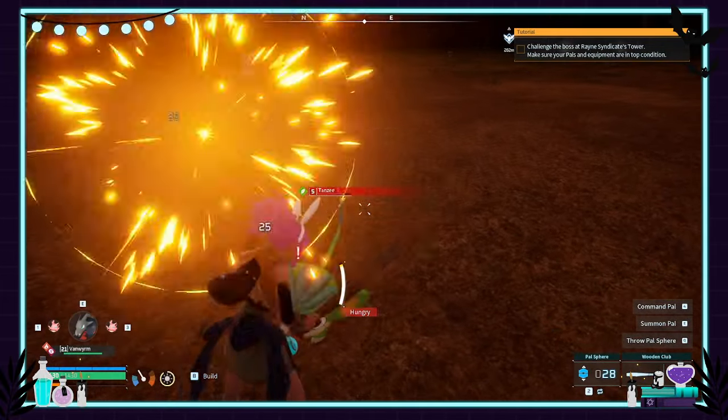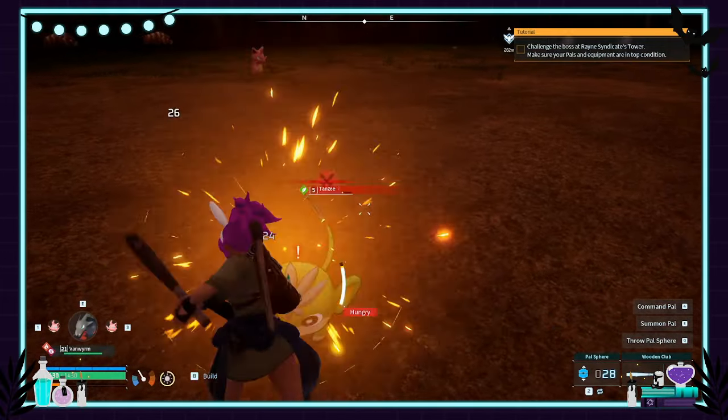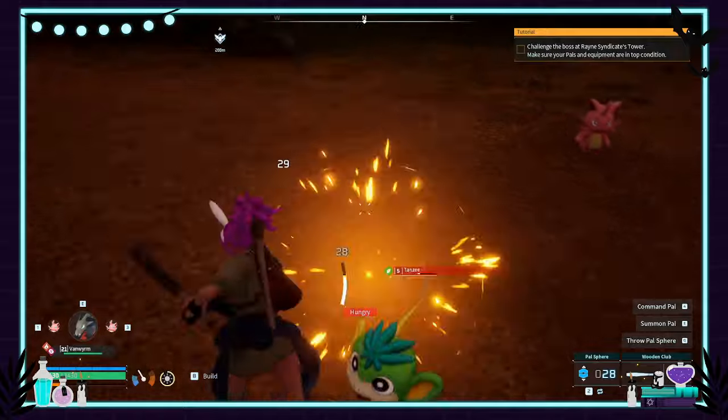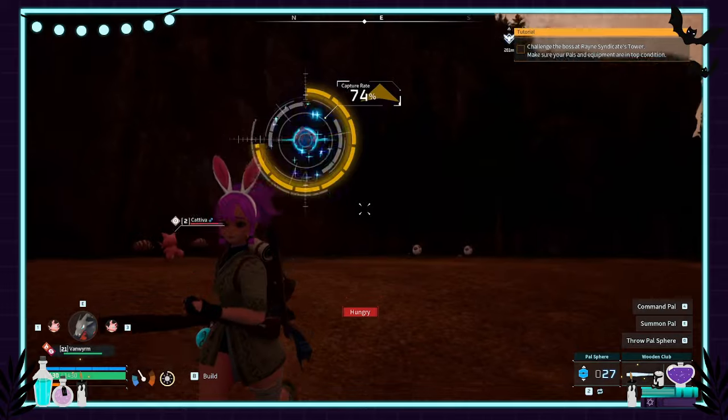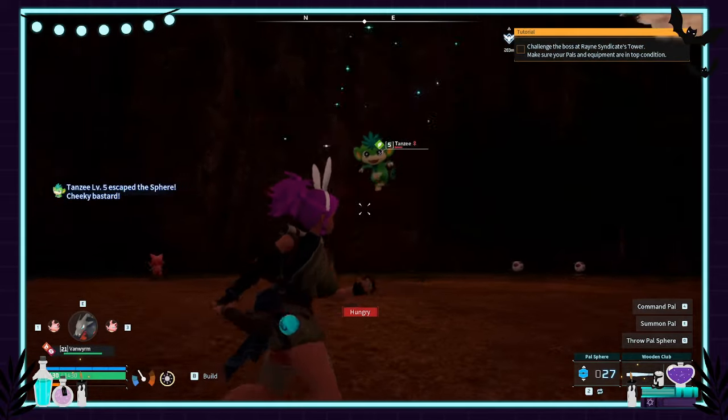Number eight is Tansy. This is actually a really good team member for the beginning — its utility is phenomenal. The abilities it has are actually pretty darn good. Highly recommend.